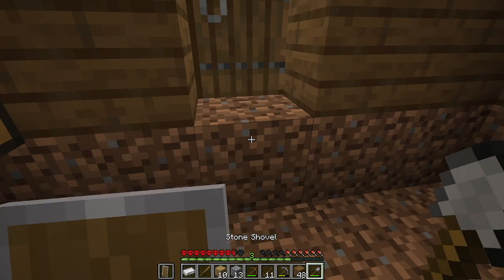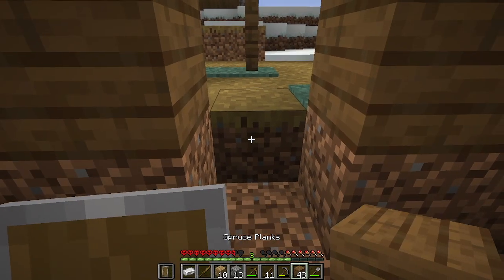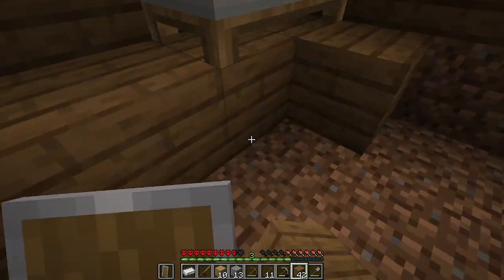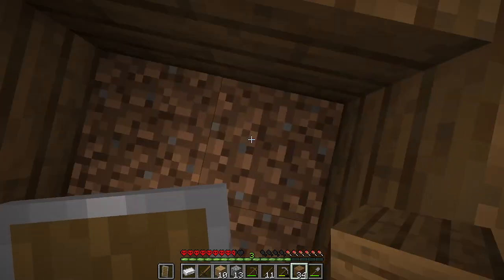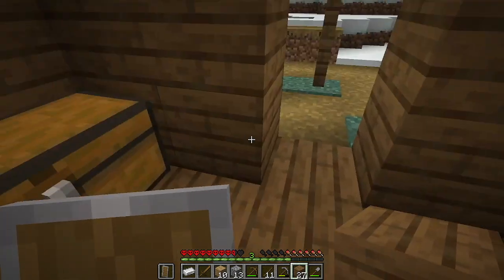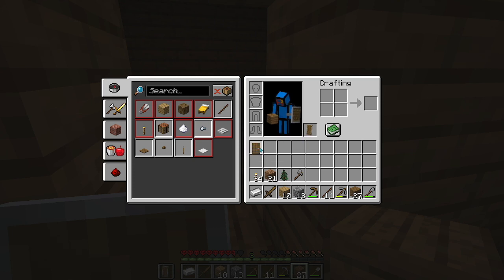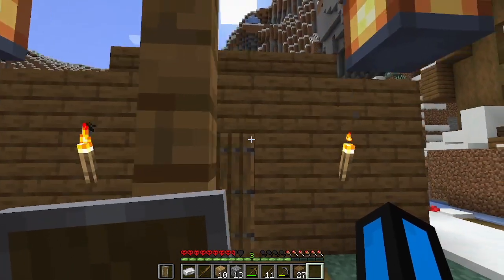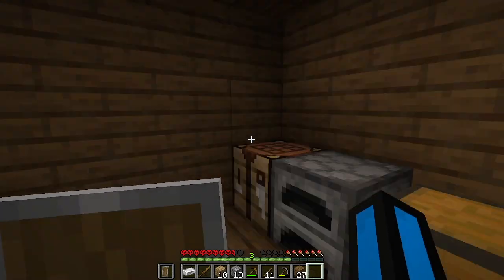I think I'm going to replace this dirt. We're going to replace it with more spruce planks. Let's plop all these spruce planks down — plop, plop, plop, plop. We are done putting down spruce planks. Now let's just place down our beautiful door. Let's put that down. Nice — this is looking pretty good so far.